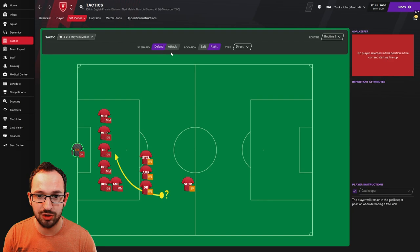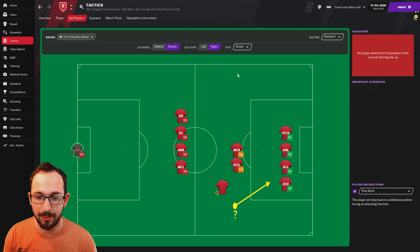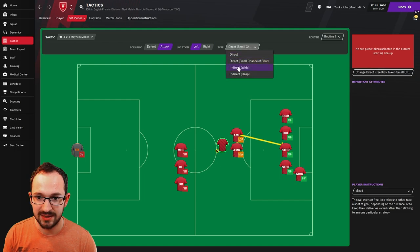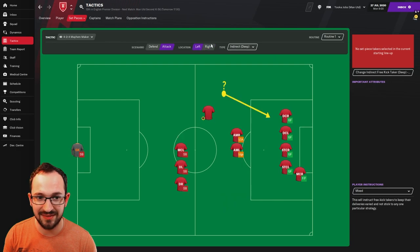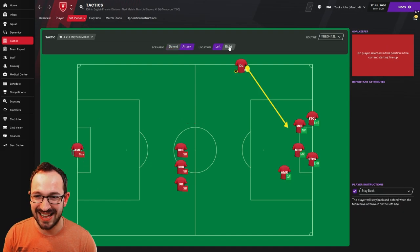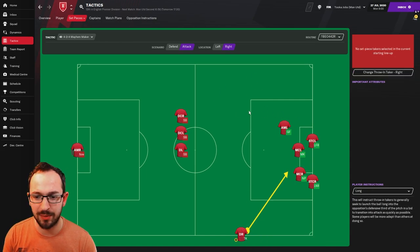Free kick instructions: defending right and left, attacking left and right - all mixed. A small chance of shot attacking right and left - also mixed wide left and right, and deep right and left. Throwing instructions: defending right and left, attacking left and right. He's using the set piece instructions from the Beowulf 4-4-2, including the long throwings. Just pause that section and copy everything over, because the set pieces can accumulate quite a lot of goals and sometimes they're match-winning.